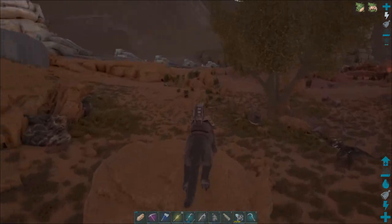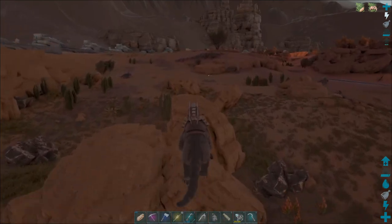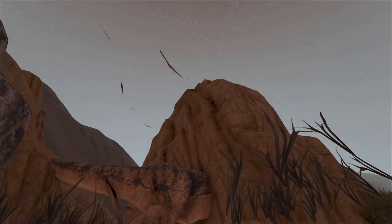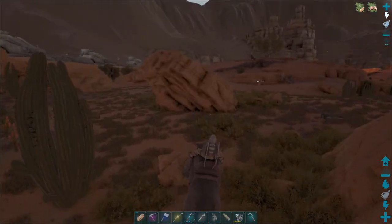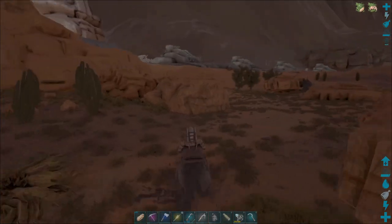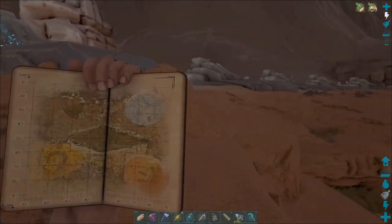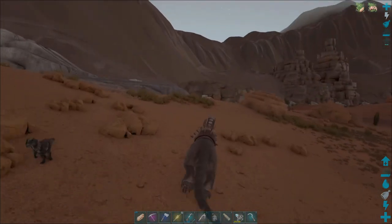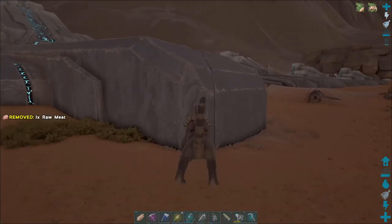I would need to run the Doedicurus back to base. Oh wait, are you inside the rock? You are inside the rock - that's unfortunate. I could break you out, but you're a Karkinos so I don't feel like it because he'll just attack me as soon as I free you. I would have to run right back to base anyways, so I'm just going to do that. And probably in the process get some corrupted nodules so that when we're back I can use those as polymer to make a refrigerator.